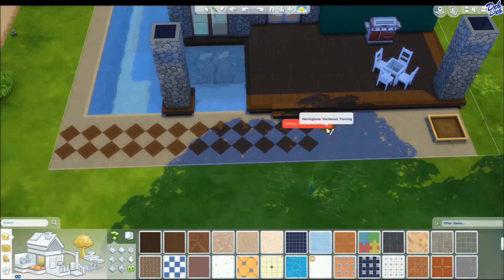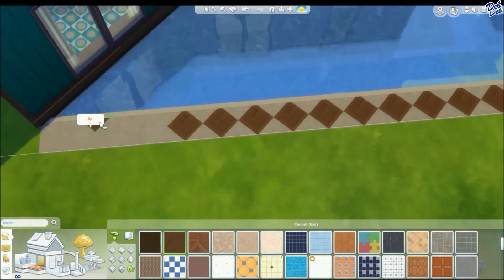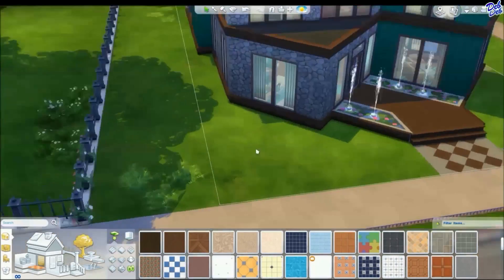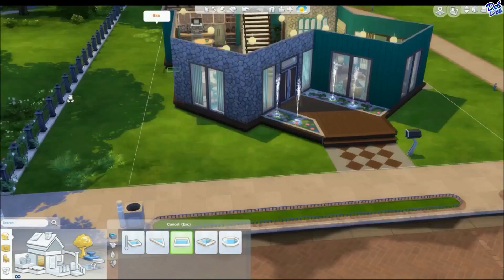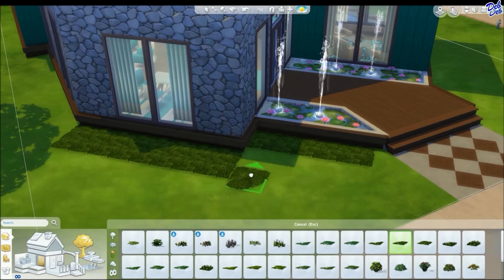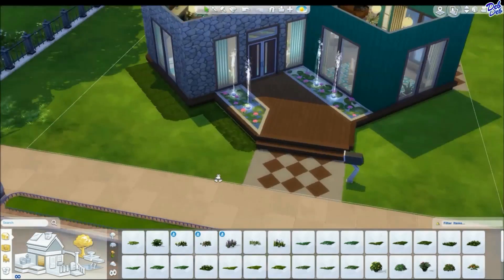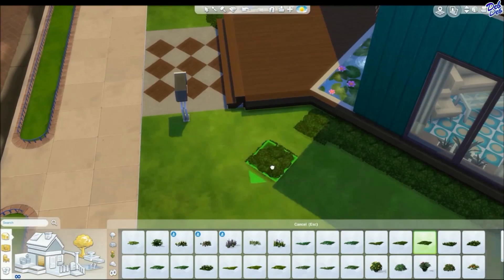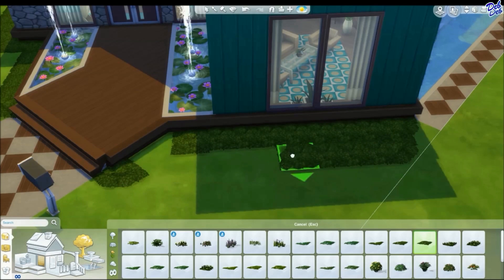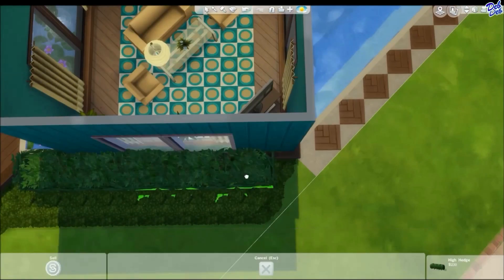And there I am playing with floor patterns again — so I guess you could actually call this the floor pattern experimentation home. And here I am just putting in a little bit of landscaping in the front yard of this home. I did not go overboard with the landscaping on this home. As you saw in the backyard, there's not even any room for landscaping, so I just put a little bit in the front just to dress it up a little bit.